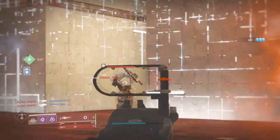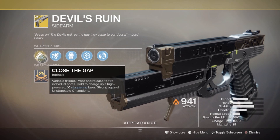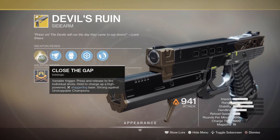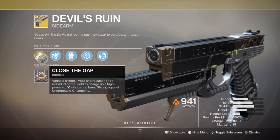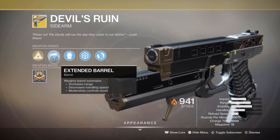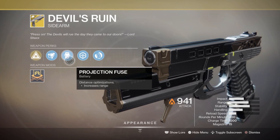The damage the laser deals is based on how long you hold the charge. The 1000 charge time is its maximum — releasing it earlier will still fire the laser blast, but holding it to the full charge time will proc its second main perk, Pyrogenesis: fully charging the laser refills the magazine from reserves.